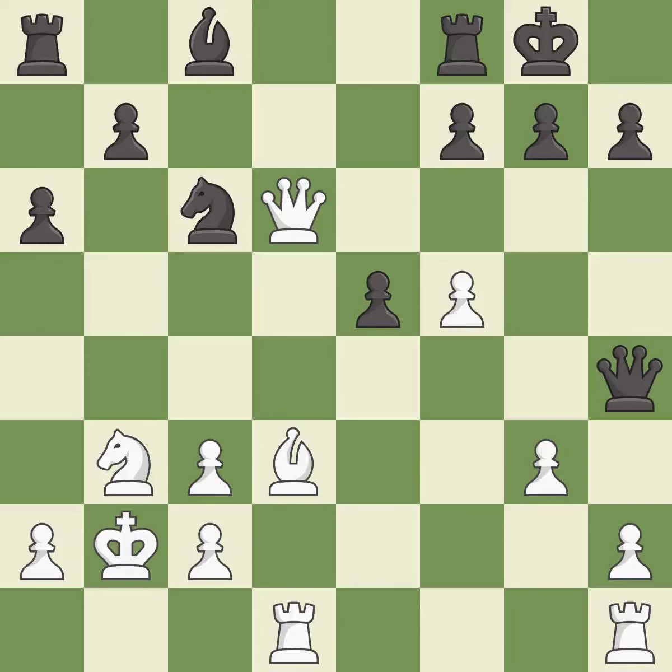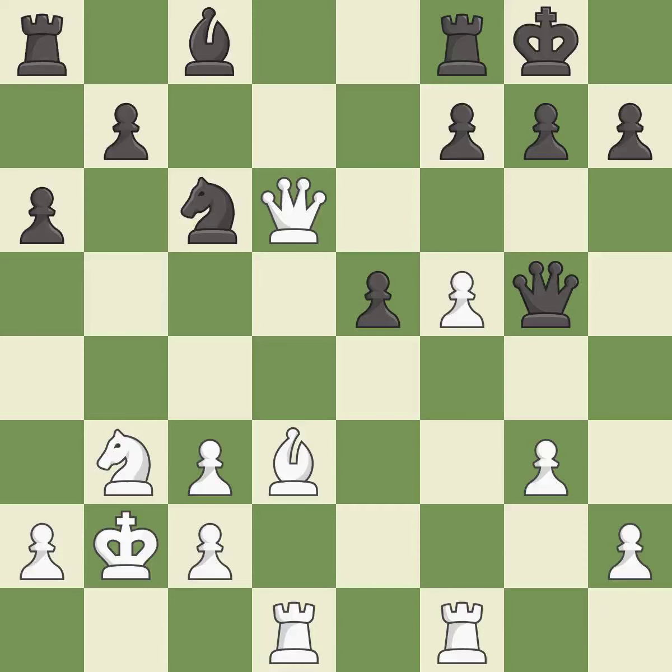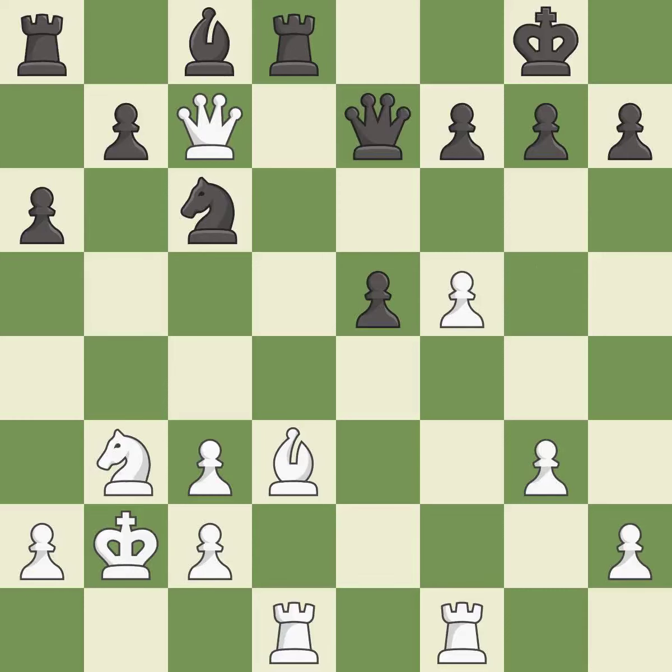This kicks an opposing queen. This moves the queen to safety. This protects the attacked pawn. This wins a tempo by threatening a queen and forcing it to move away. This move puts the queen on a safer square. This misses an opportunity to connect rooks — it is an inaccuracy.